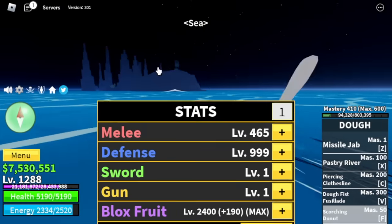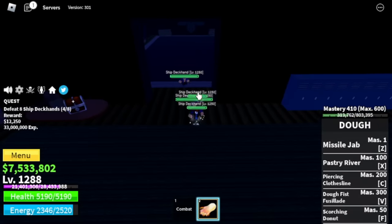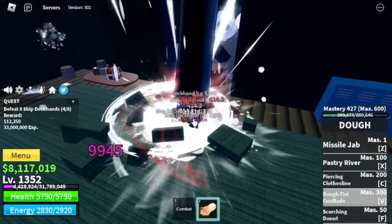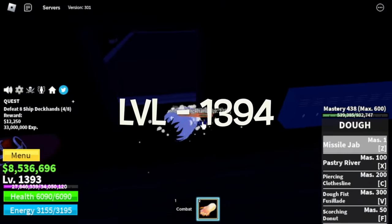Here are the stats: max Blox Fruits. Next up, the Cursed Ship. Target here is Ship Deckhand only — again, Ship Deckhand only. Why? Because they don't have Haki, they're near the quest giver, and they spawn really fast. Target here is level 1,394.